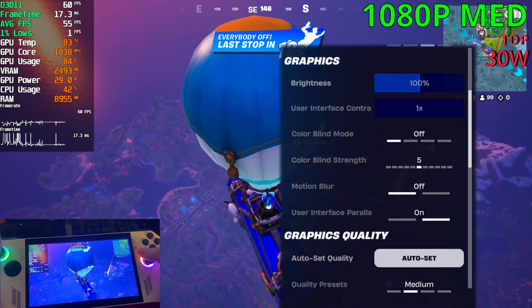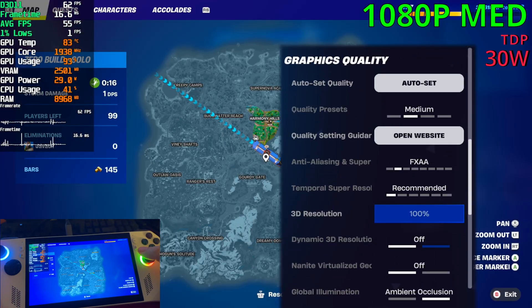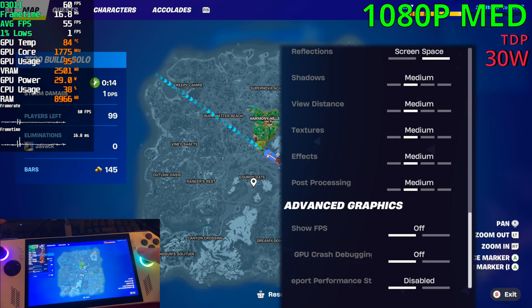Today we're playing Fortnite Chapter 6, Season 4, with the Acer Ally. For our settings we're playing at 1080p and the medium preset.